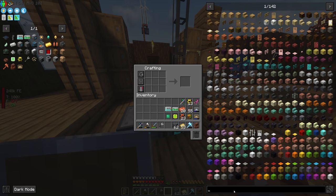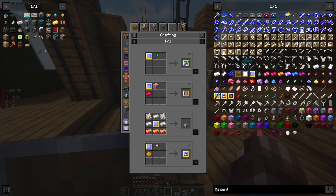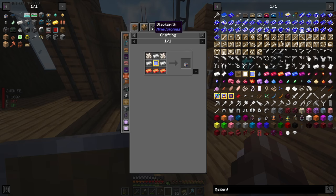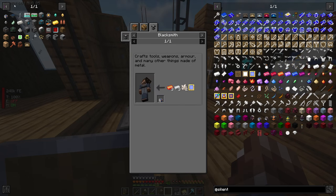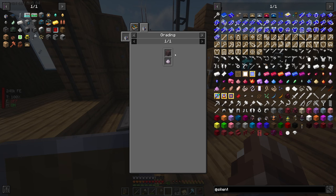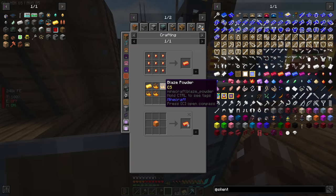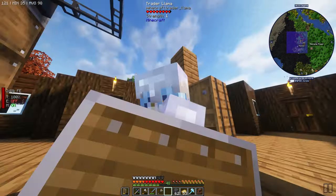Silent gear - let's look at some upgrade stuff. The material grader, which I just learned about and didn't know was a thing in silent gear, allows you to upgrade the tier of the materials you put onto your tool. It needs dust - glowing dust, is that just glowstone? That's tier 1 though. They go from tier 1 to tier 5, and those are just the catalysts which you always have a chance to lose. These dusts are quite expensive. Tier 2 is probably the highest we can get to, which needs blaze gold - gold and blaze powder, which we don't have.